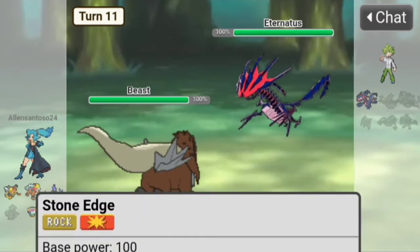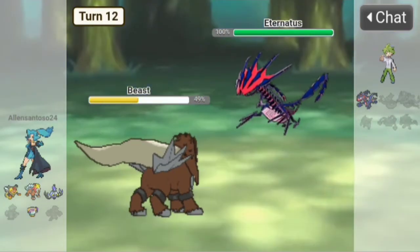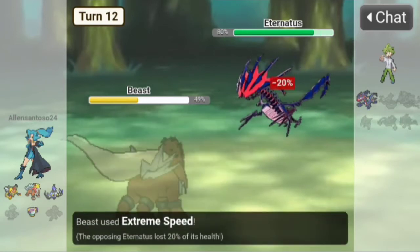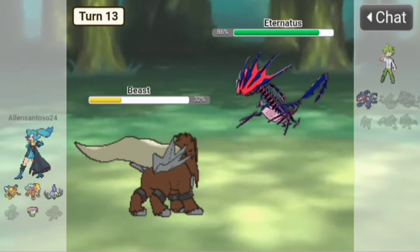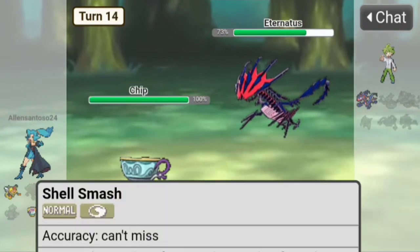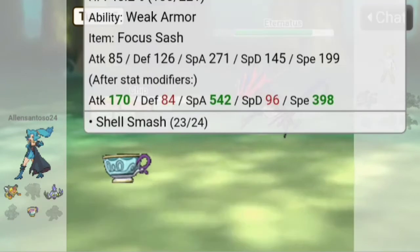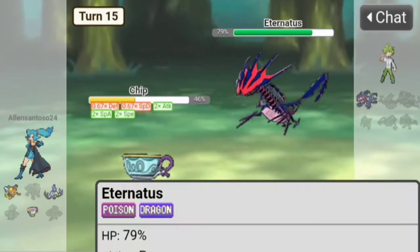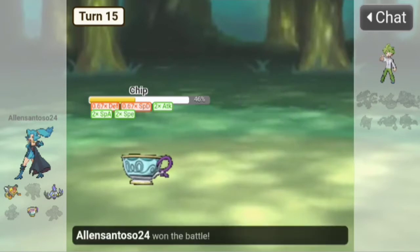Now let's Sacred Fire the Ferrothorn. They use Dynamax Cannon — Sacred Fire misses, dang. Let's Extreme Speed Eternatus. They use Flamethrower which doesn't do much — Extreme Speed again. They use Glacial Lance, so let's switch to Chip and Shell Smash. We might be faster than Eternatus — and yes, Chip just took out the ultra mega legendary Eternatus! This little cup just took out a massive legendary dragon!